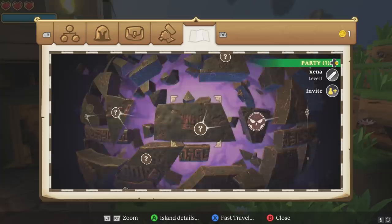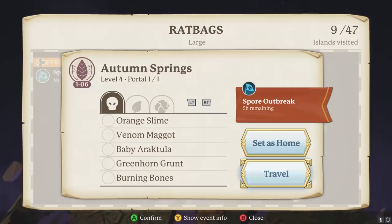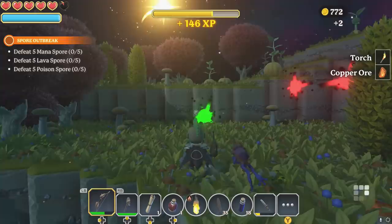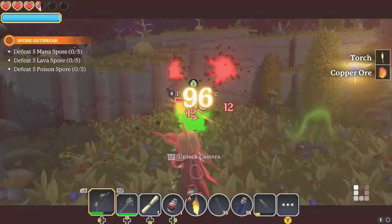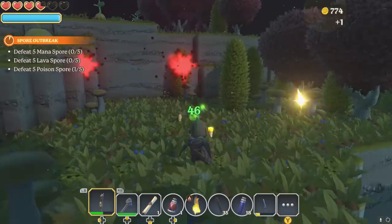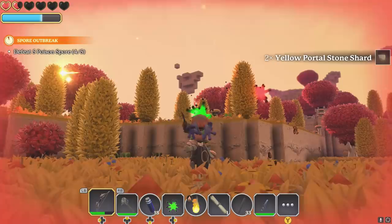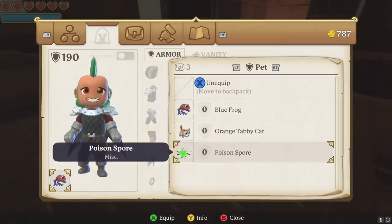When you load up the game you'll see a daily event. These events are really good for XP, so always try and complete them. Check the world map to see what the event entails — some require collecting certain resources from enemies, others just need you to kill certain enemies. This one has me defeating 5 mana spores, 5 lava spores, and 5 poison spores. Complete it and you'll receive XP, gold coins, and special items. I got this really unique pet — the poison spore — a little cloud of poison following you around.